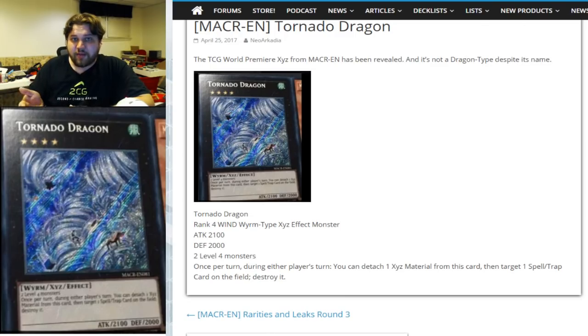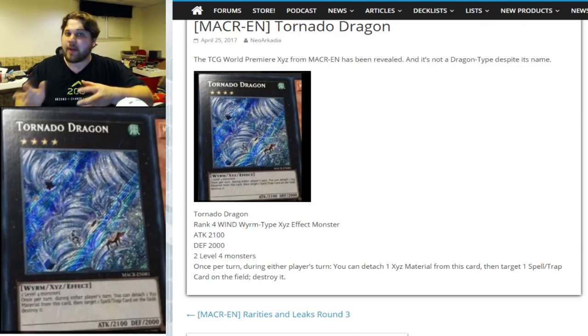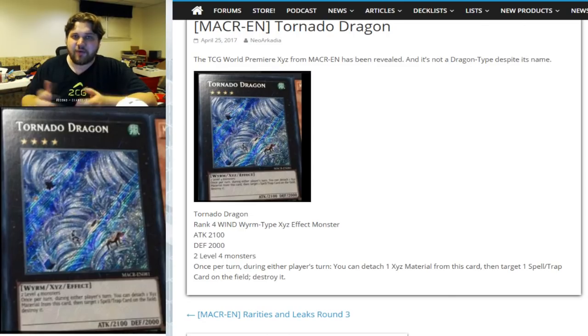This is a generic Rank 4 that is not only a decent size — removal cards like Diamond Dire Wolf and Castel are typically around 2000 or lower. Lightning Chidori is specific at 1900, Castel is 2k, and things usually fluctuate in the 1500 to 2k mark. If you have anything bigger than that, it's usually a Rank 4 that's more niche in its applications. But this is super generic — it's just MST with a 2100 body and 2000 defense, so it's large and hard to get over no matter which way you position it.